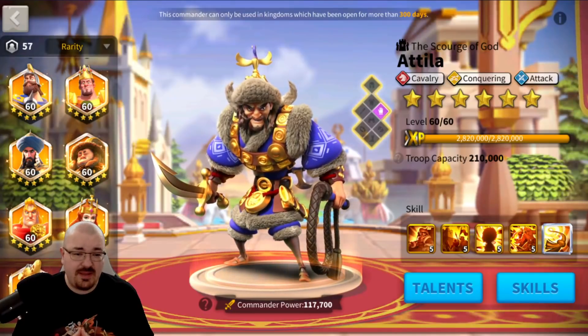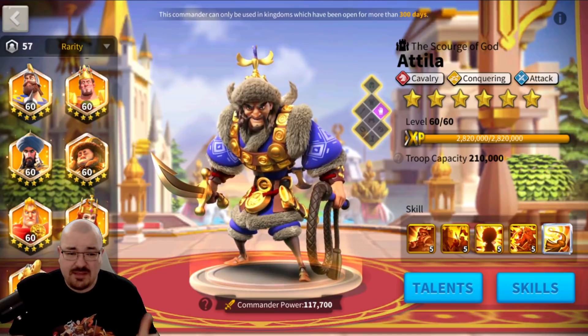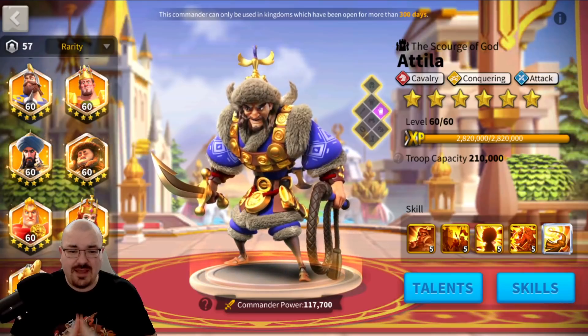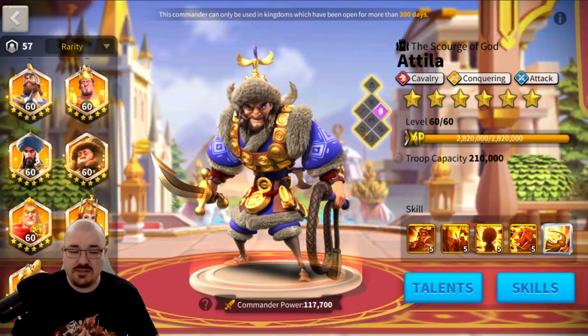One of the most used and common pairs in Rise of Kingdoms - Attila and Takeda - are they becoming downgraded? Is it still worth it to invest in these two commanders? Where exactly can you still use them? What utilities do they have - rallies, field battles? Do you have to separate them on different marches? These are the topics I want to cover in this video.